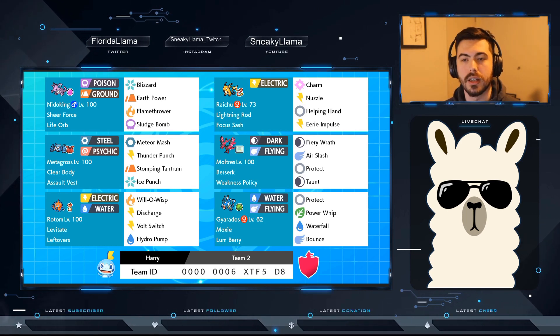So the first thing is really that Nidoking. I've tried a couple things out with it, but Life Orb Sheer Force with just coverage galore — it's pretty much the strategy behind it. Pure offense, no defense whatsoever.